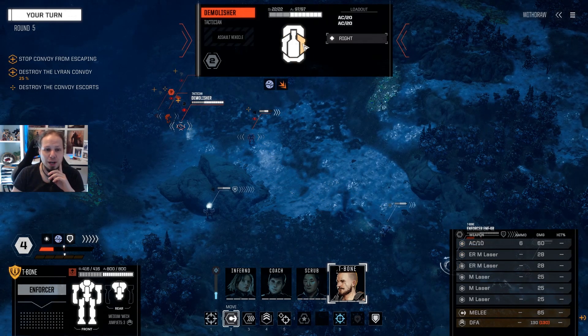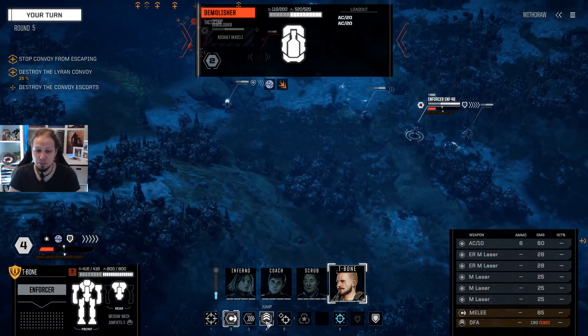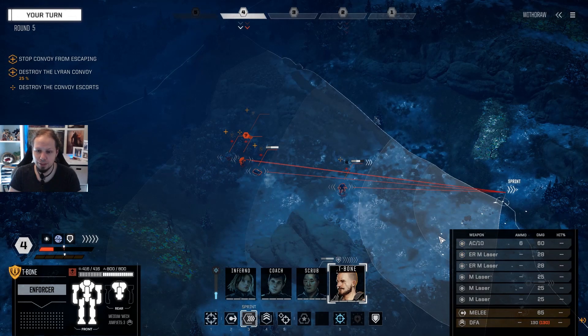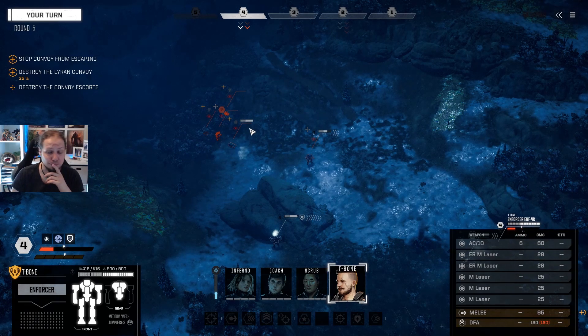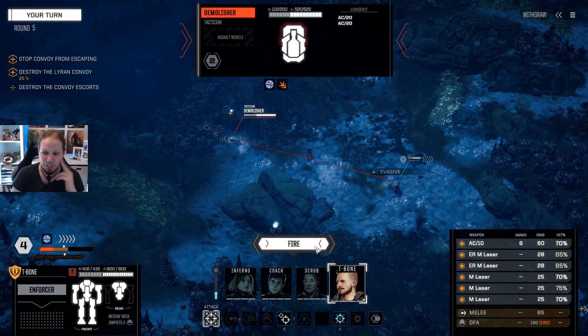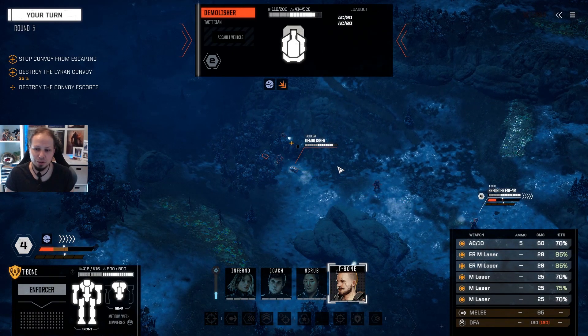My reasoning now is that we need to get the Demolisher out of this — do we just focus on it and leave everybody else aside? The Enforcer is also relatively fine when it comes to ammo right now. Sprinting three and a half. If we went over here, we could shoot everything, which we should probably do. I'm going to push the limits here — we're going over our heat threshold, hoping that we do not shut down.